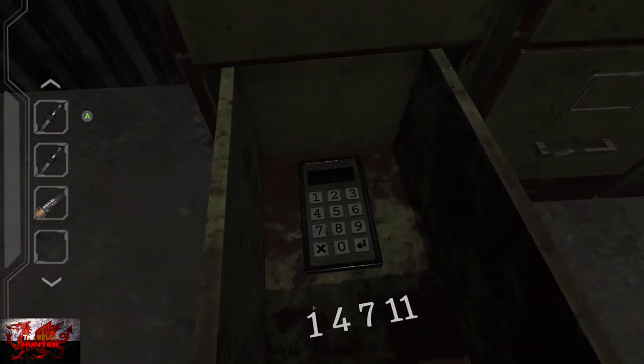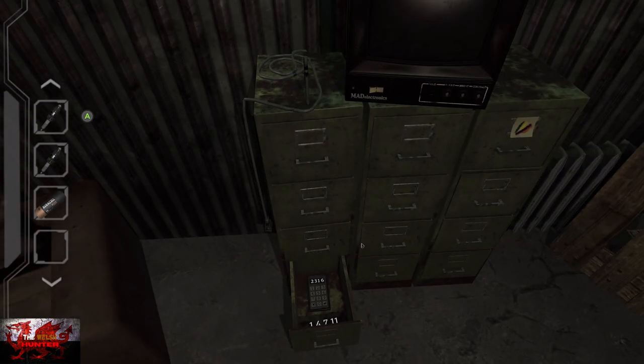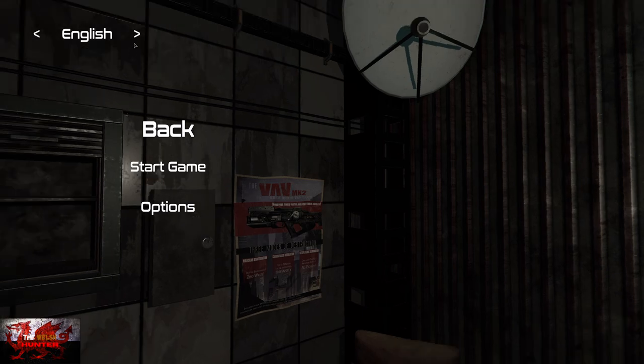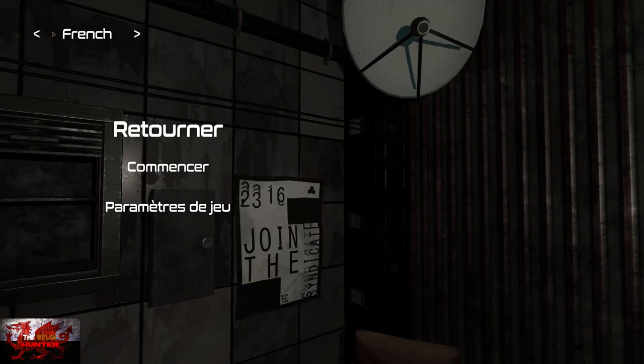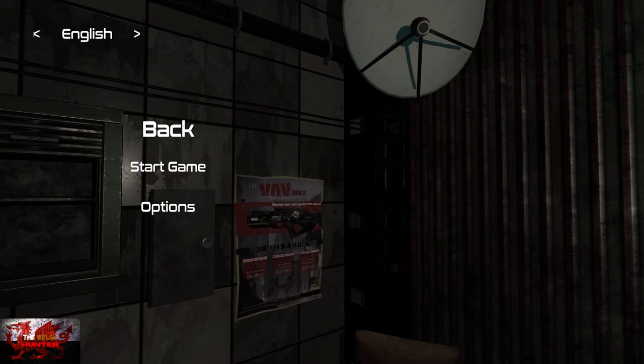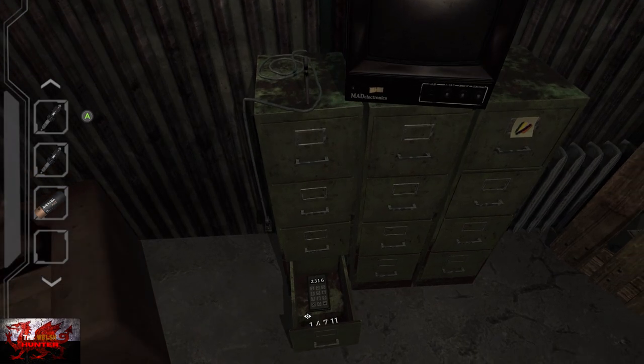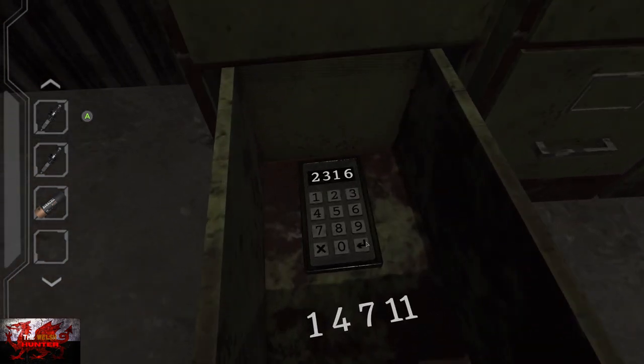Now the game wants you to figure it out yourself, but the code is 2316. However, the code won't actually work until you find it properly. So back out, look at the poster, press Start, and at the top left-hand corner change to any other language to see the code 2316. Then go back to English, go back down, and now the code should work.